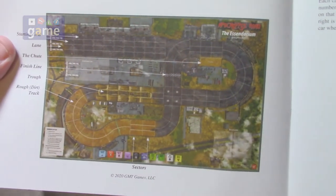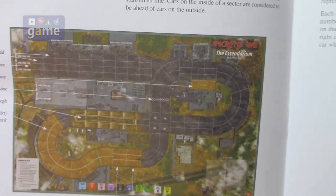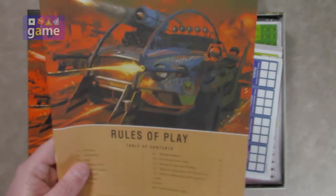There's a shot of one of the courses — this is the Eisendarium of Springfield, Ohio. You can see that criss-cross in there, so that's pretty cool. Alright, so 16-page full-color rulebook.